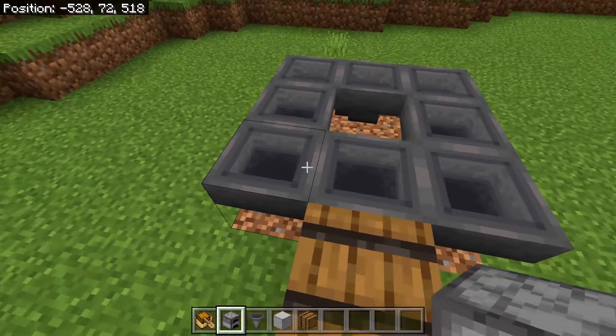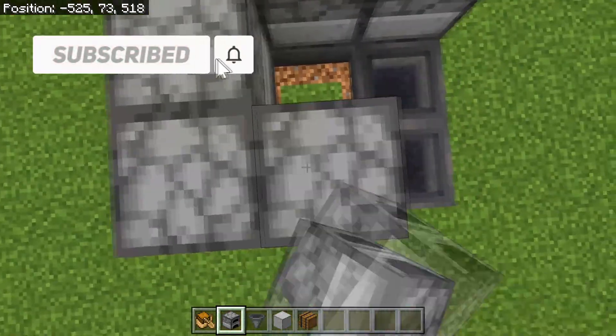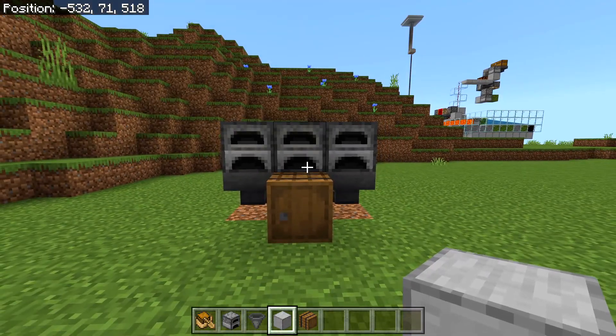The next step is to place furnaces on top of all the hoppers. I also want to say that you can use either a blast furnace or a smoker, but that depends on what you want to smelt.